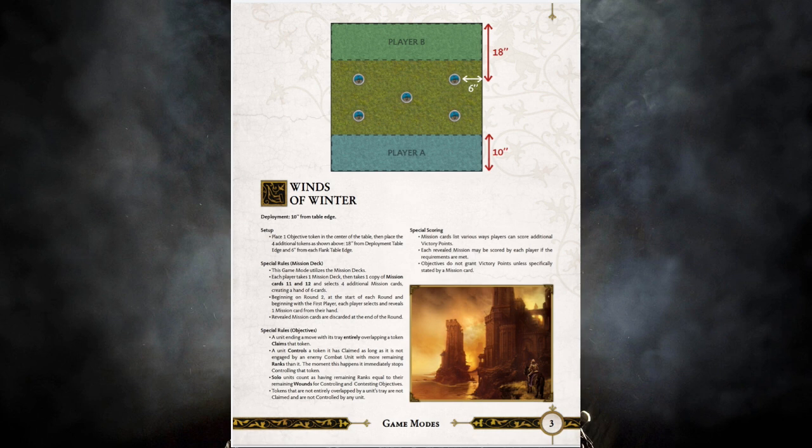Mission 12 says: at the end of the round, for each objective you control you score one point — a really basic standard way to get victory points if you're playing towards those objectives. After pulling out these two cards, each player goes through their deck and selects four additional mission cards, making a hand of six. It's very important that you select those four other cards — that means there's no more random variance in what you pick. That was always people's problem with Winds of Winter: it was too random. Now you actually get to go through and construct your game plan, so I feel like a lot of the problems people had with Winds of Winter in the competitive sphere are pretty much squashed.